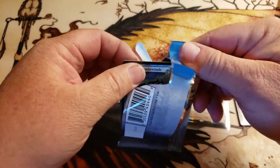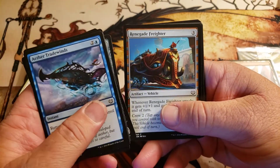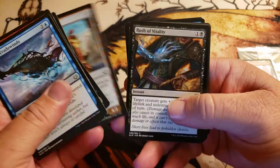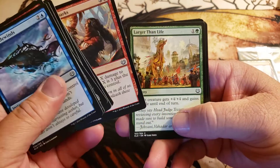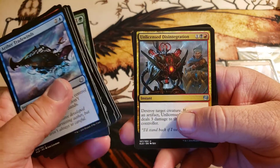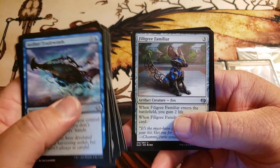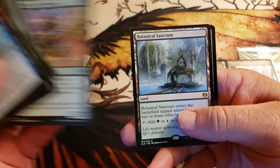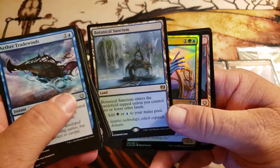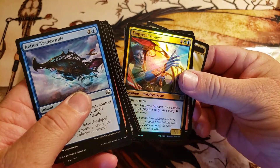We've got one more pack to open, and we still have our foil promo card over there. I exposed it a little bit — it's actually a mythic, I do believe. Look at that train! Mechanical lizard, Welding Sparks, Larger Than Life, Unlicensed Disintegration — and Filigree Familiar, that's just cute. Fairgrounds — very nice. I like the land cycle from this set, it's pretty cool.